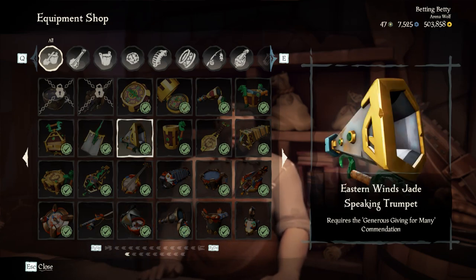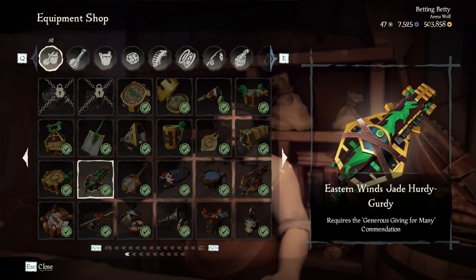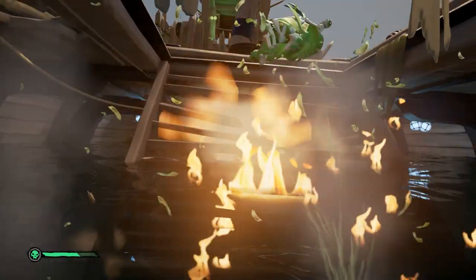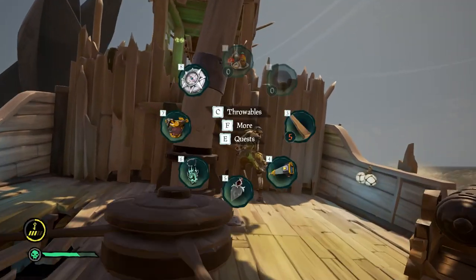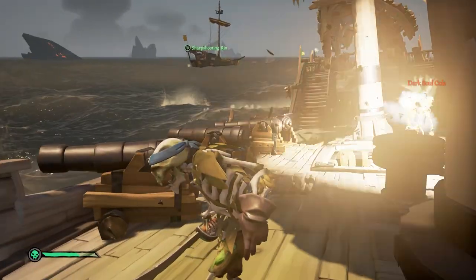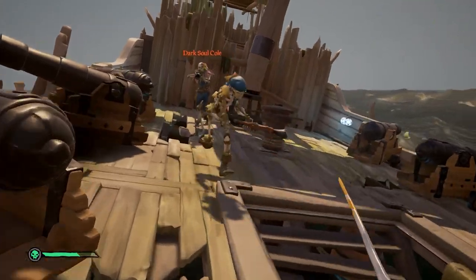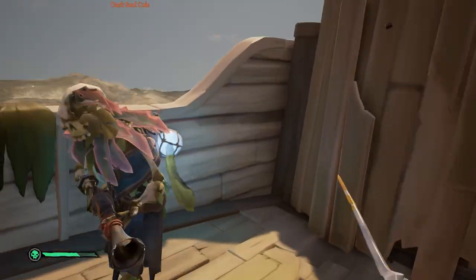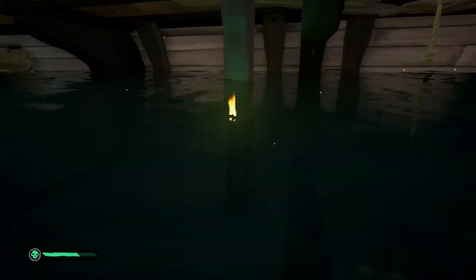The most expensive piece is the Spyglass at $51,300, and the cheapest is the Tankard at $12,150. Just to be completely clear, there are 13 pieces of the Eastern Wind Shade set currently in the game, but this video only shows you how to get 12 of them — the 12 pieces of equipment. There's currently no fishing rod for the set, so it would have been 13. The 13th piece is the Eye of Reach, which was given away during Season 1 and is currently unobtainable.